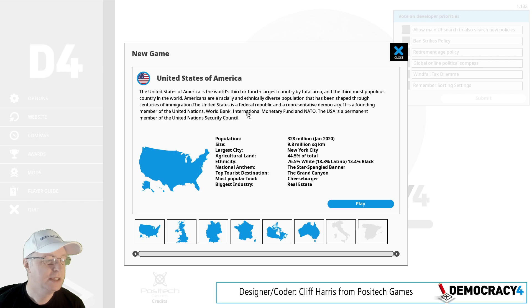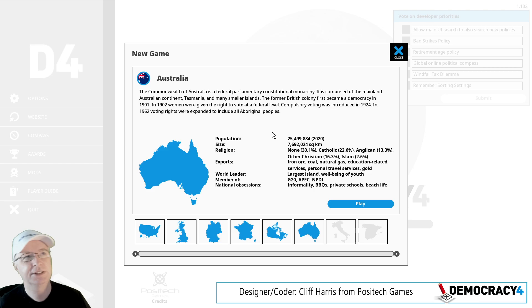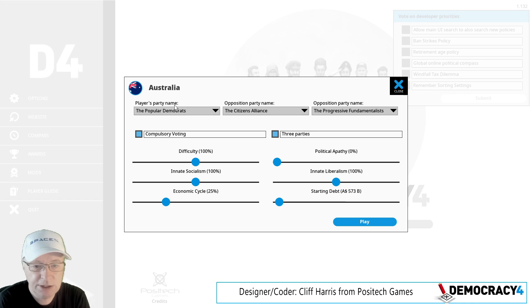The big obvious thing — and this isn't a version that's out yet, it'll be out in a few days — is that Australia will be in the game. It's quite an interesting country: lots of mining, not particularly big on environmental policies. I think it's the only country we've put in so far where we've actually enabled oil drilling subsidies — it's more for coal actually, but that policy covers all fossil fuel subsidies.